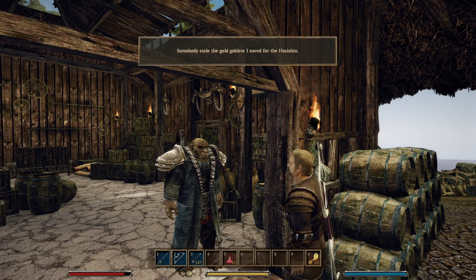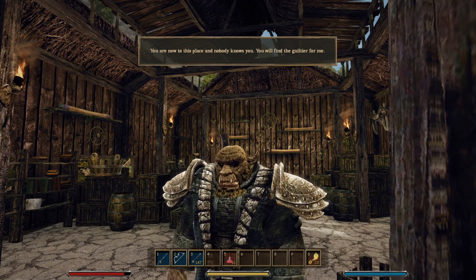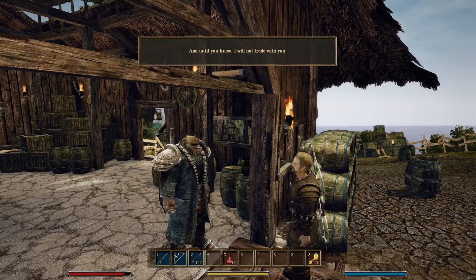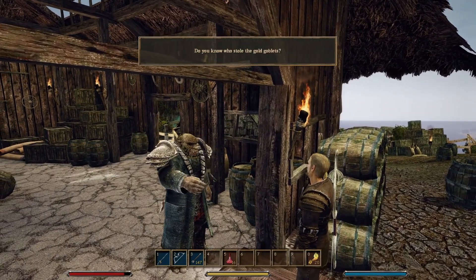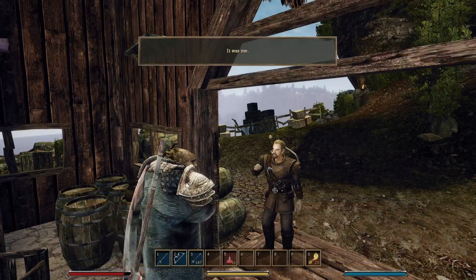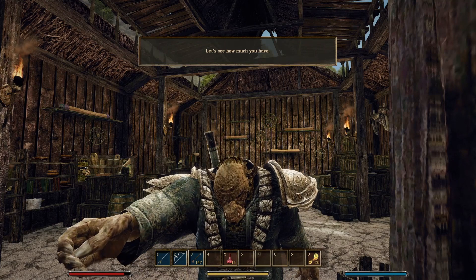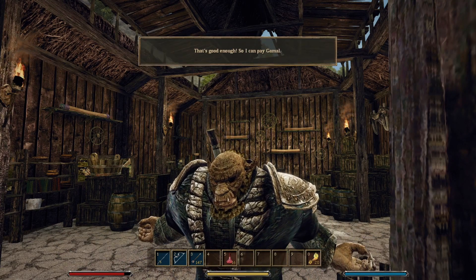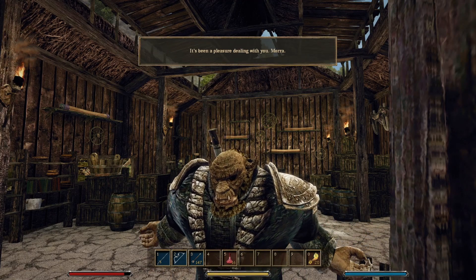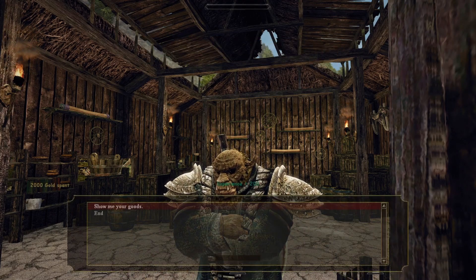Hey mora — somebody stole the gold goblets I saved for the hashishin. You are new to this place and nobody knows you. You will find the guilty one for me, and until you do I will not trade with you. Do you know who stole the gold goblets? It was me. You made a big mistake, mora — that will cost an arm and a leg. Let's see how much you have. That's good enough — so I can pay Gamal. It's been a pleasure dealing with you mora, but in the future do not touch any of my things again.